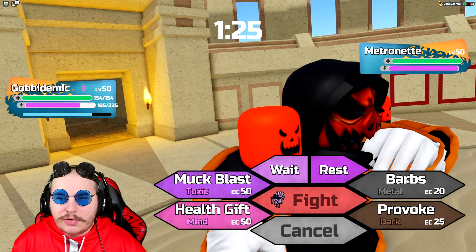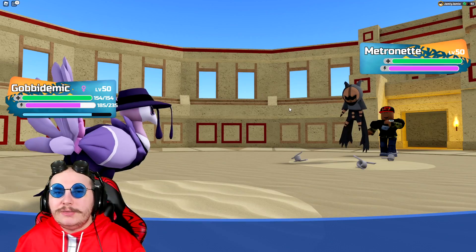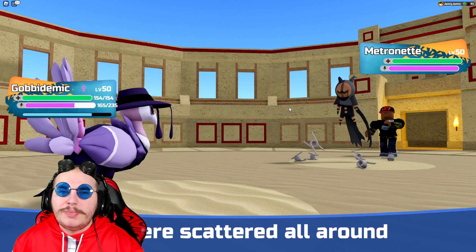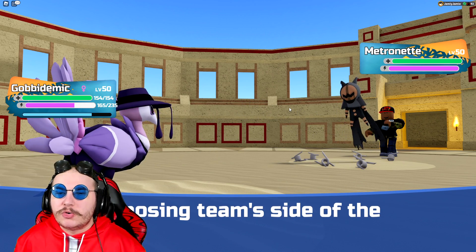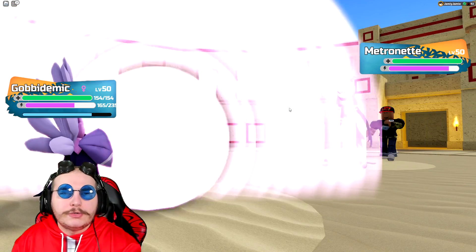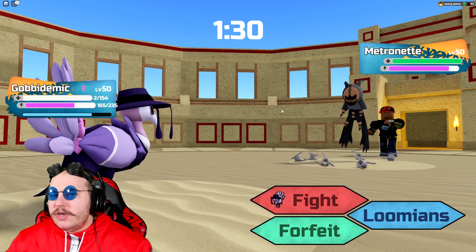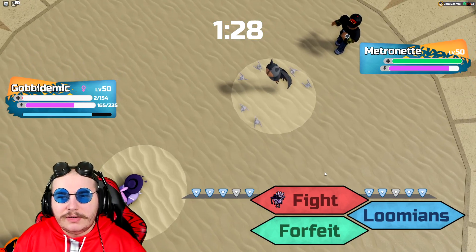Here I'm actually going to go for Barbs. I decided to bring Gobademic, even though Garagolum has Barbs, so Gobademic can try and settle things up if Garagolum has a great matchup — because there's no healing move on Garagolum. I also run Gobademic with health gifts, which gives me the option to health gift into it if I need to.